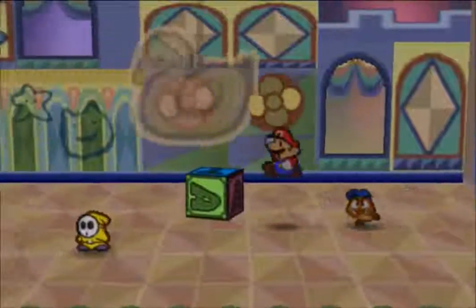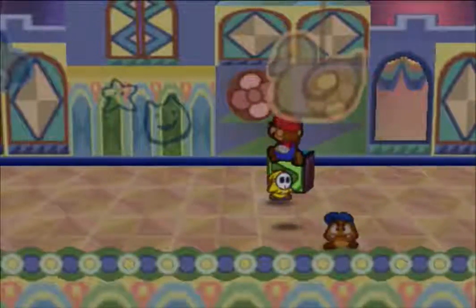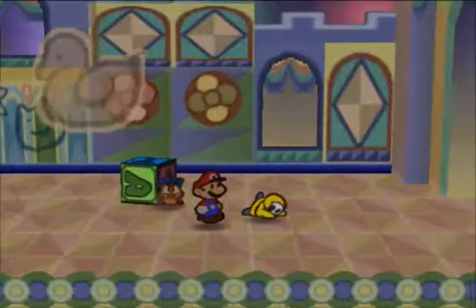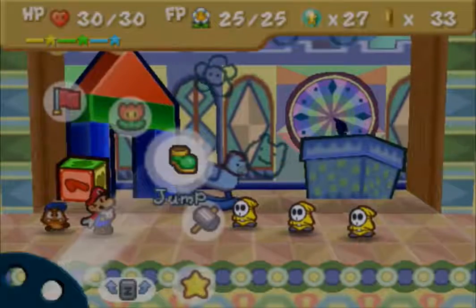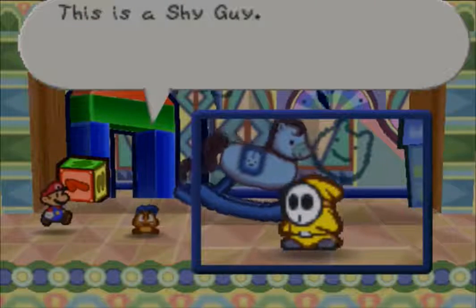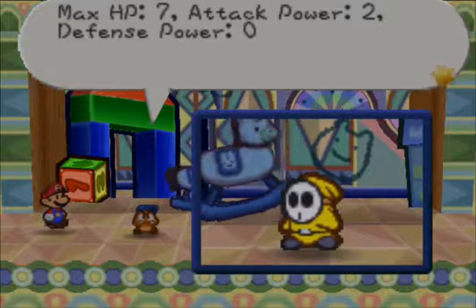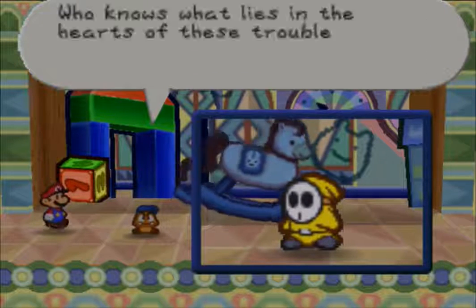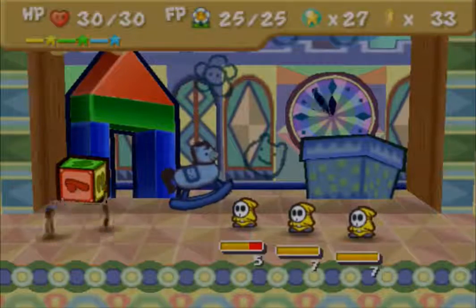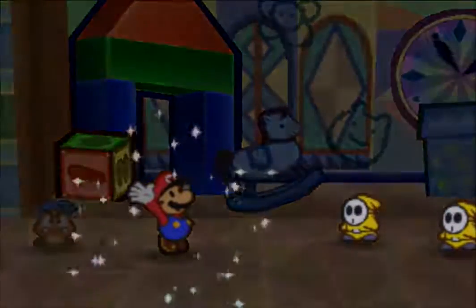First of all you want to head this way and there's going to be new enemies which we'll beat. We're going to tattle on the Shy Guys. This is standard Shy Guys - they come in different colours. Max HP 7, attacks 2, defense is 0. This is a good chance to demonstrate the sheer power of Star Storm because we can literally kill these guys now.